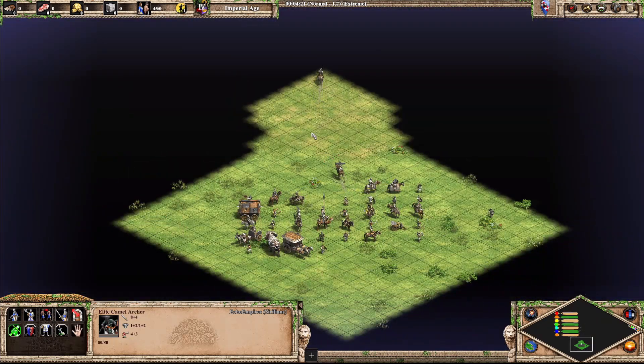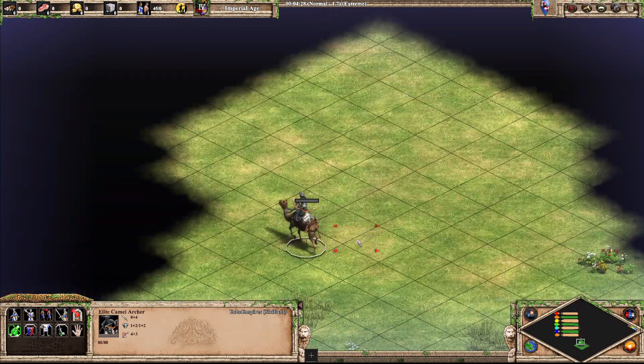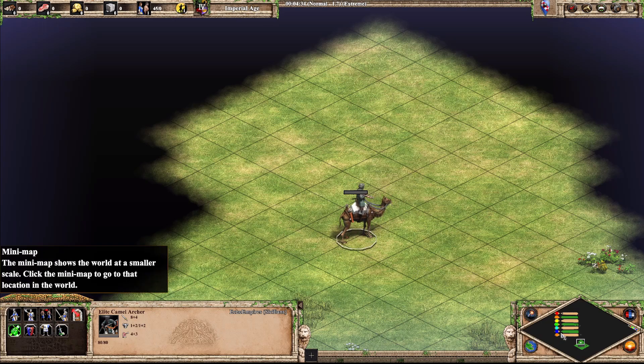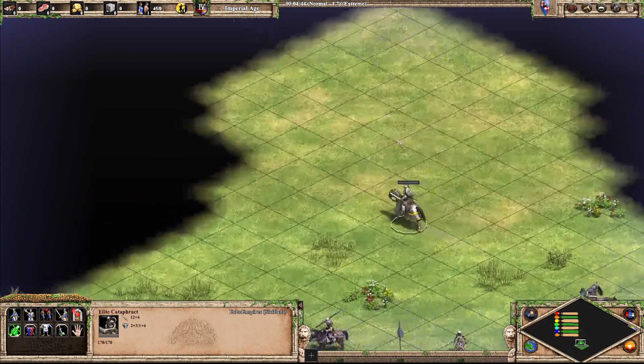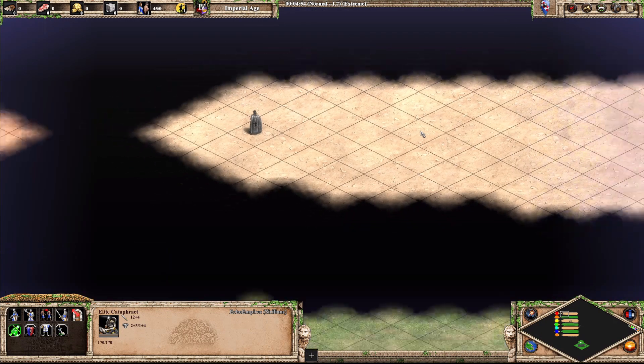Next up we have the Camel Archer. This is effectively just another cav archer type unit, although a little bit more interesting than the Arambi, so I'm going to put him into F tier for now. Next up we have the Cataphract — this is probably the coolest looking heavy cav unit in the game. Just looks really cool, so I'm going to put it into S tier with the Teutonic Knight.